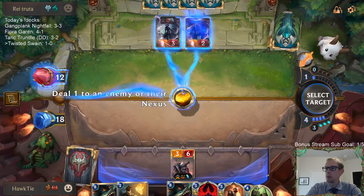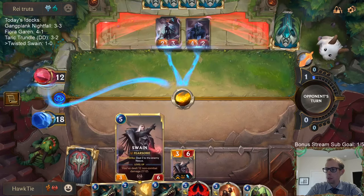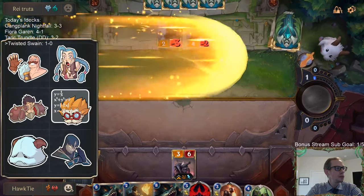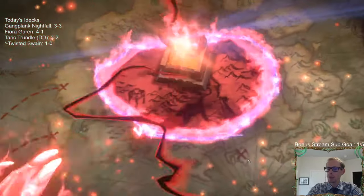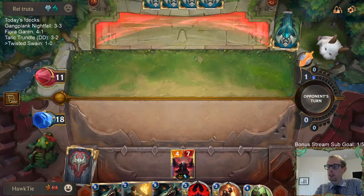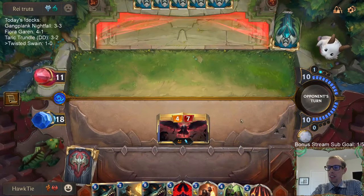Three, two, one — True Shot Barrage! That'll level up Swain. True Shot Barrage was pretty good for whenever they got their Cygnus Moonstalker. My randomly generated card was really good against their randomly generated card.